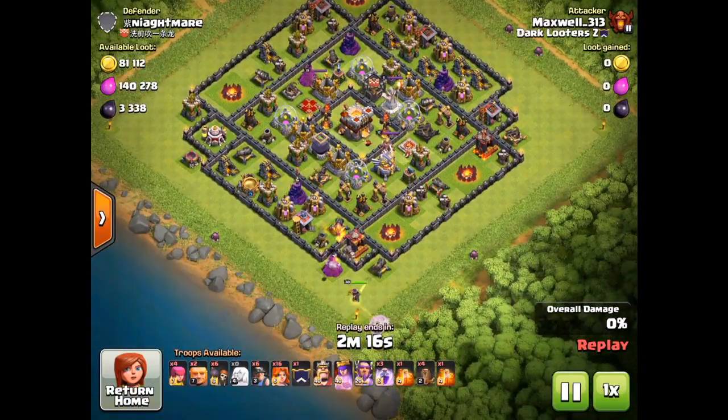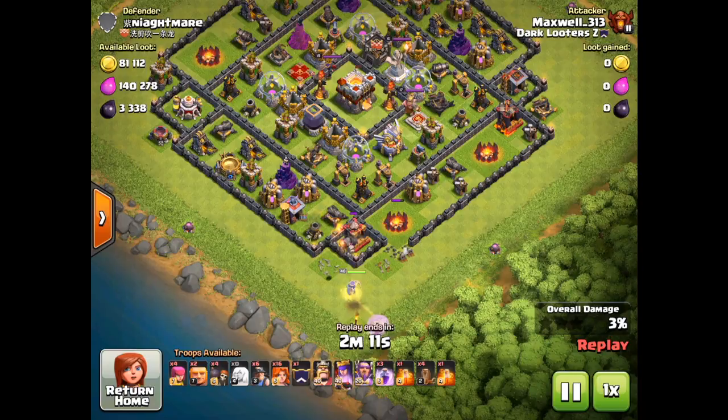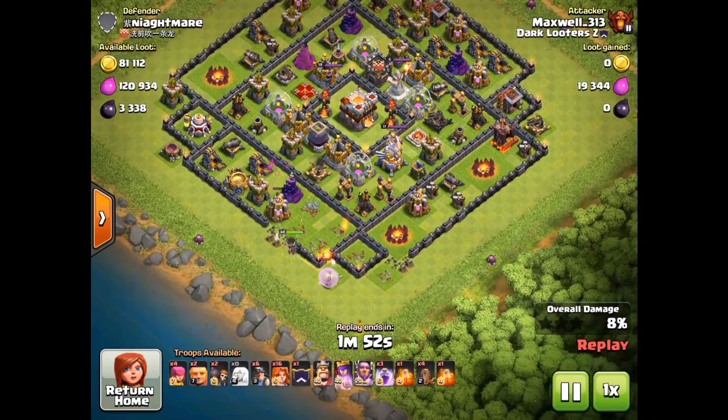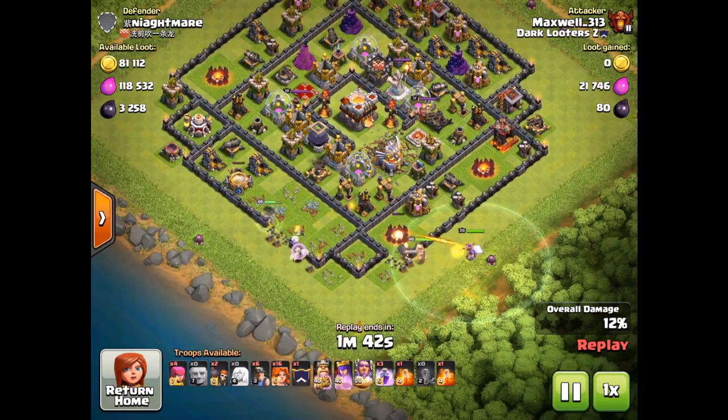I found this Town Hall 11. Started off with the Queen — I actually wanted her to go right but not the best of planning here; she's going to wander off to the left. But that's going to prove to be okay. Really this base is a little bit strange — it's one of those ring bases meant to make your troops go around the middle, but it's a pretty bad base. As you're going to see in a moment, the troops aren't going to go around.